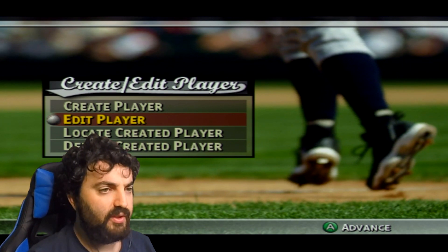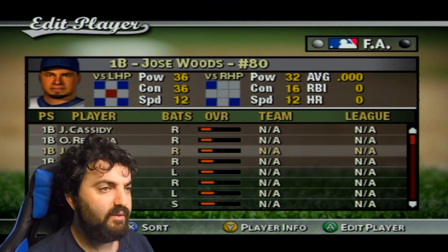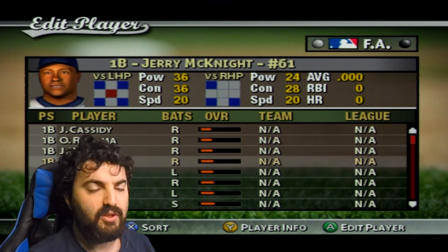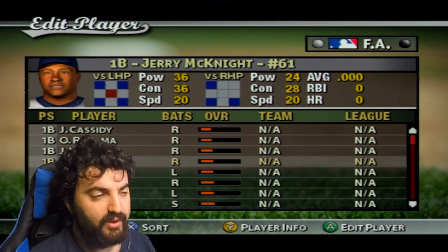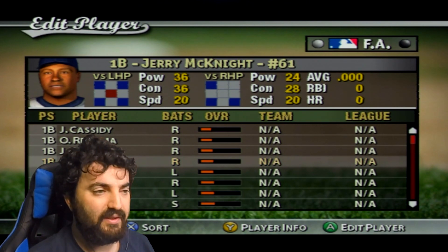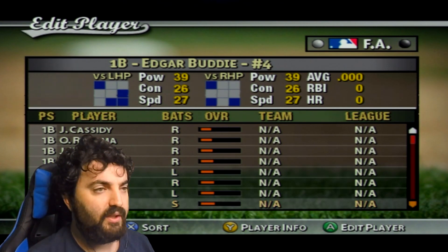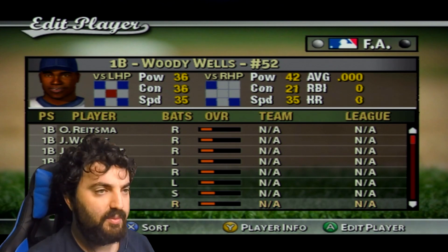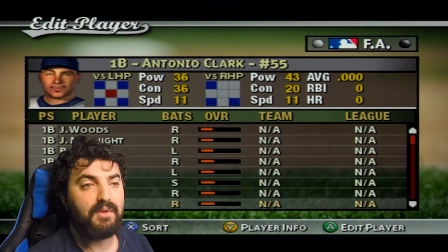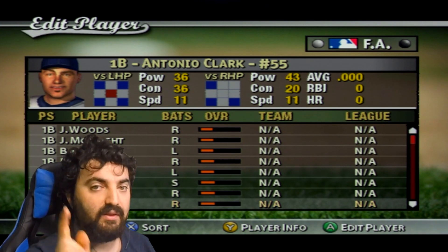Let me show you something real quick. If you go into free agency, there are all these custom players. You should know you can edit the majority of stuff — their name, appearance, and birth date — but you can't edit their height. This is also useful because it helps you get around the created player limit, so you don't have to worry about hitting that limit.